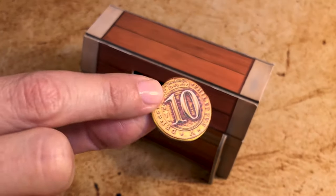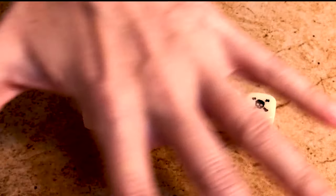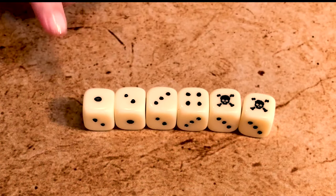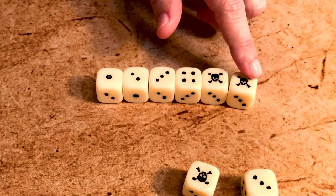Each player also receives a treasure chest to safely stash gold. There are also 10 custom dice which have a skull icon instead of the five and the six. These are used for all rolls during the game. Rolls are successful if you have at least one skull.